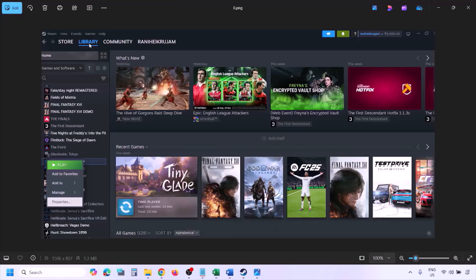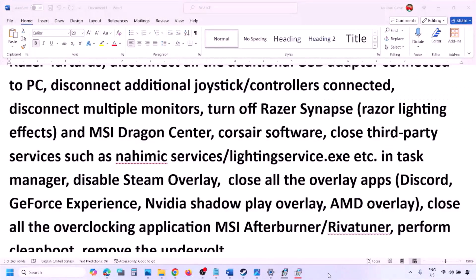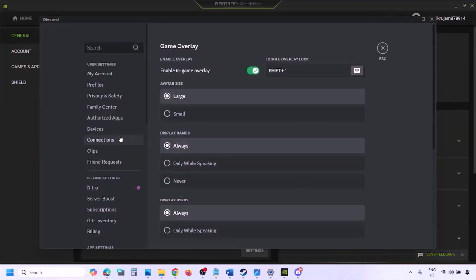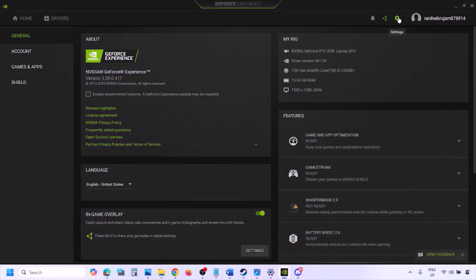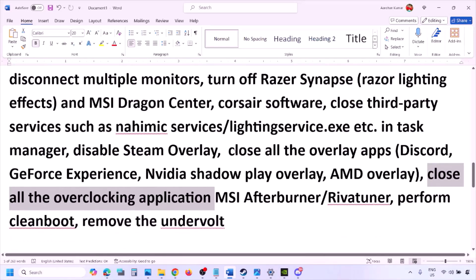Close any third-party services or applications that are running. Disable the Steam overlay by going to Steam, opening Library, right-clicking the game, selecting Properties, going to the General tab, and turning off 'Enable the Steam Overlay while in-game.' Also disable overlays in Discord by going to Discord Settings, then Game Overlay, and turning off Enable In-Game Overlay. In GeForce Experience, click the settings icon and turn off the In-Game Overlay.